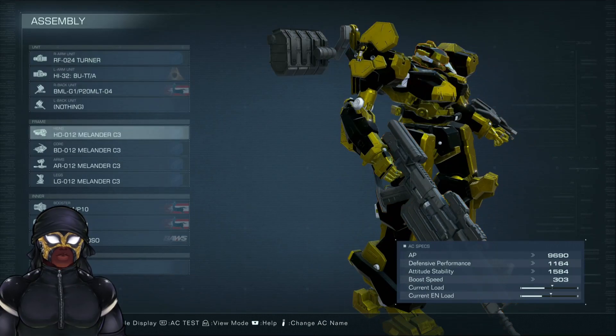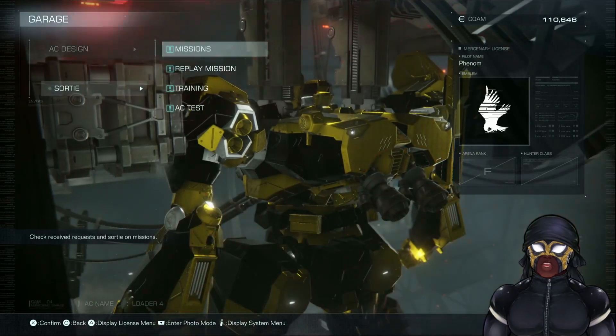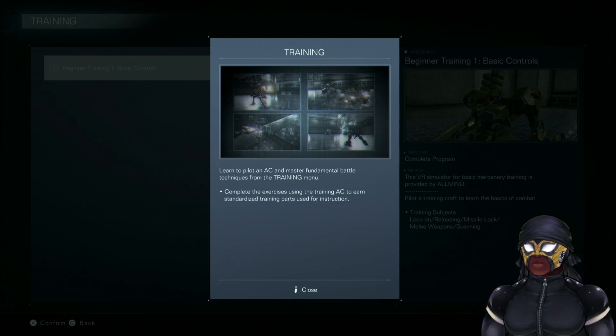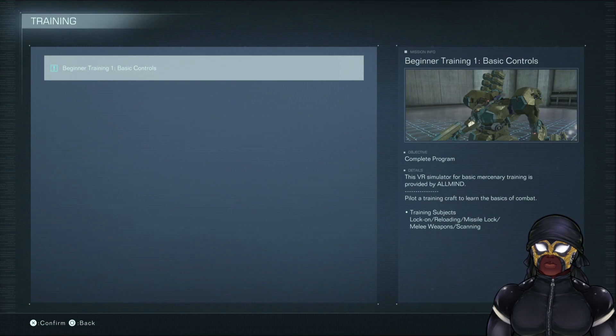Well, we got new stuff at least. Let's go do this training. Learn to pilot an AC and master fundamental battle tactics from the training menu. Lead the exercises using the training AC to earn standardized training parts used for instruction.